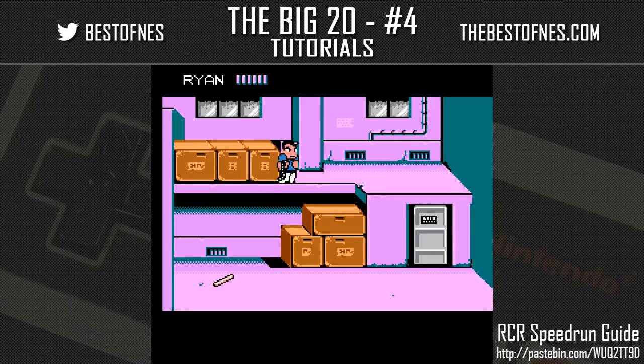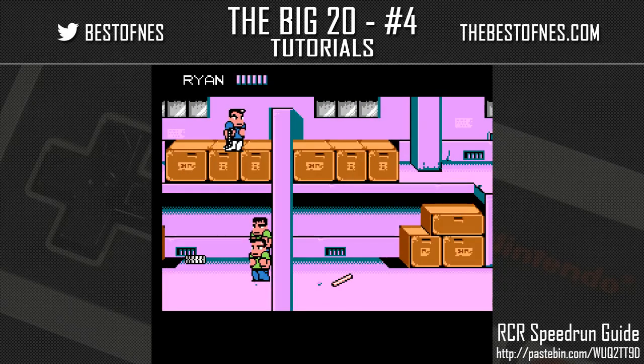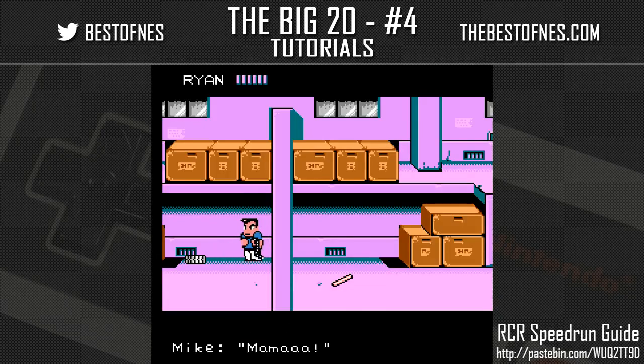This is a boss scene — the first boss we care about, Rocco, is here. We'll dispose of these enemies and then go over a couple of quirks with these boxes.